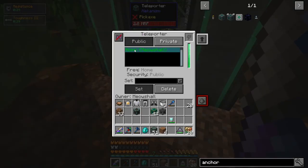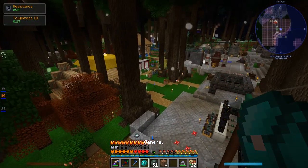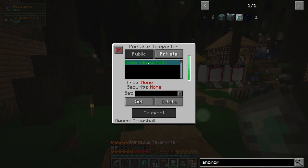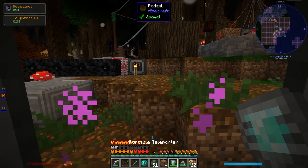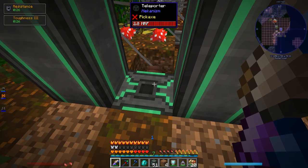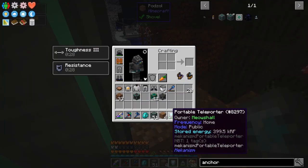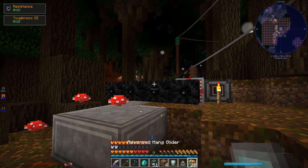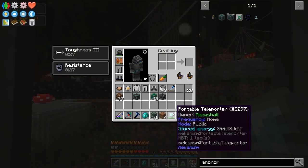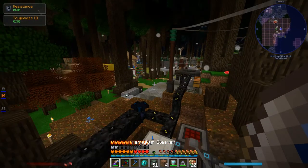Now it just says 'no link,' but it does have a frequency set. Let's try the portable teleporter and see if we can teleport to it. Teleport — nice! However much power it used, it seems to have filled back up before I even checked; it's already up to 2 million. It only used about 500 RF — that's nothing. I can teleport like a million times with this. It's actually some odd number, but still very, very little.